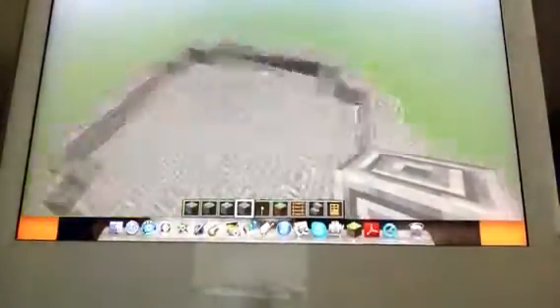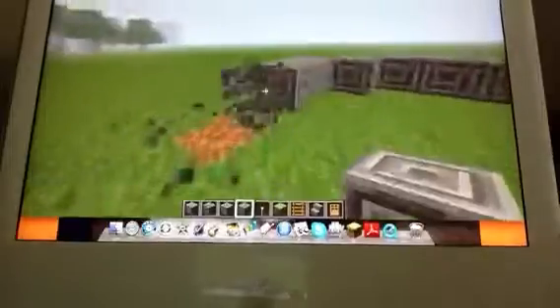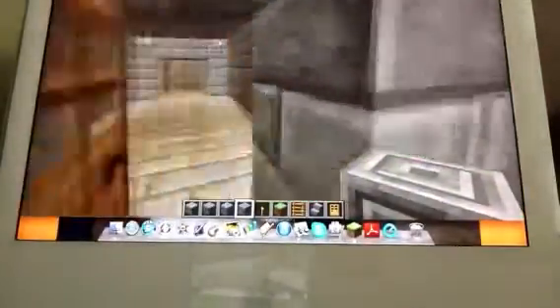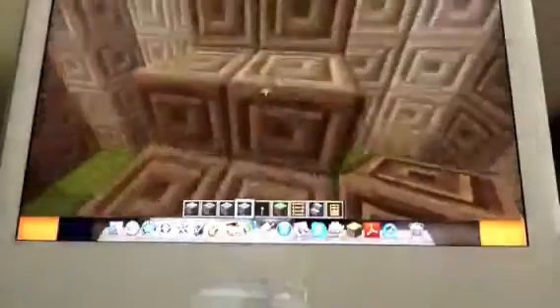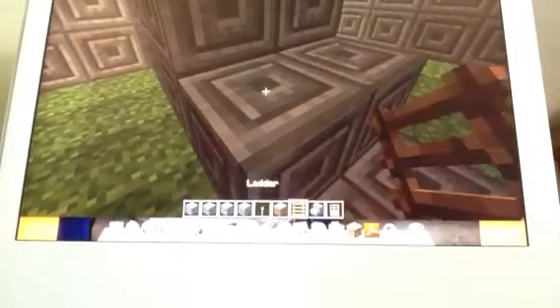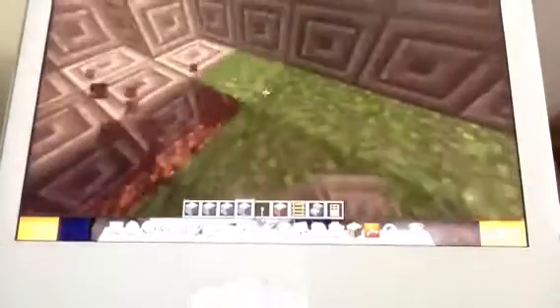And then you build it up ten high, and on the ninth level you put the floor. Now you guys are up to date on what I've done so far. Once you get that, we got to go inside. Once you're inside, place torches at the corners, and then make a staircase going down. Then get chiseled stone bricks and cover the floor with this, because castles do not have grass floors — I know that for a fact.